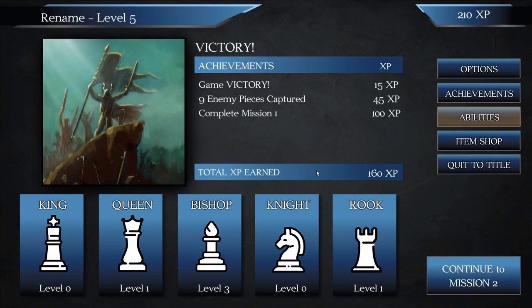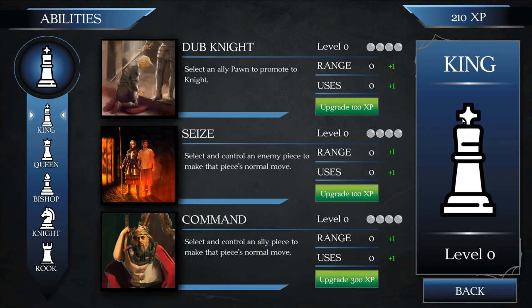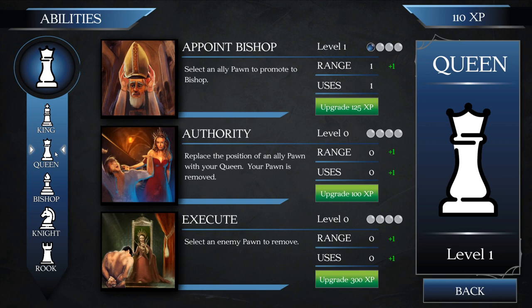Obviously it wasn't an equal gameplay. The more enemy pieces you capture, the more points you get. It's not necessarily about being fast — you don't really get more points for being quick; it's more about how many enemy pieces you take. There's an ability to select and control an enemy piece to make that piece's normal move, which could be interesting — but if they're one square away from the king we could just eat it with the king anyway, so it might have been a bit of a waste.